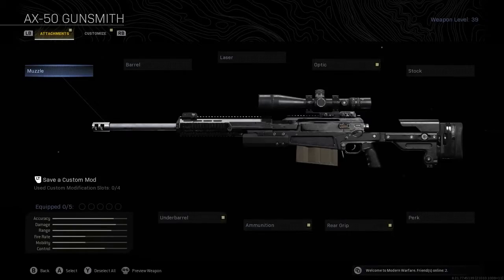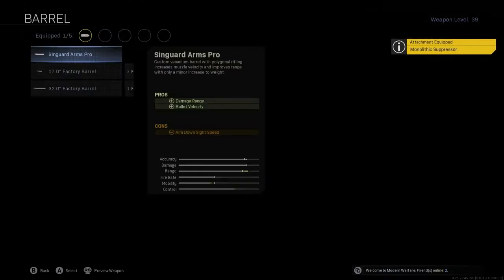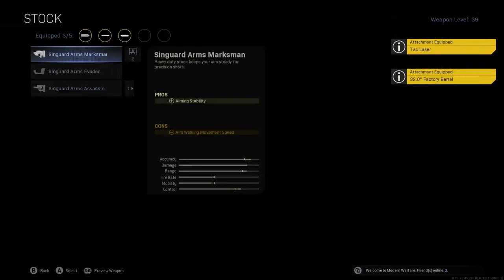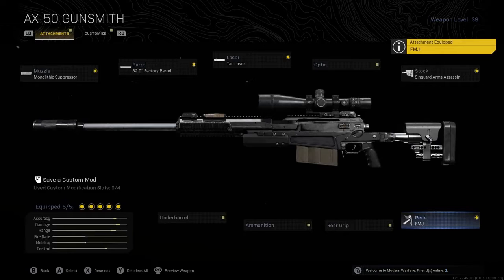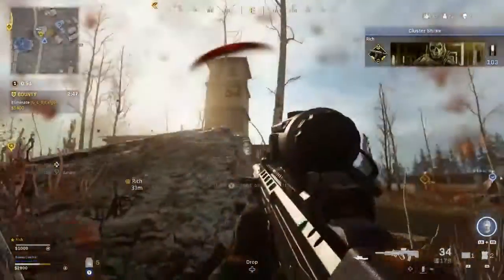On the AX50 itself, the best class setup will include the Malefic Suppressor, the 32-inch factory barrel, the tac laser, the Syngard Arms assassin stock, and finally the FMJ perk. This lets you finish players off through objects, which happens quite a lot.